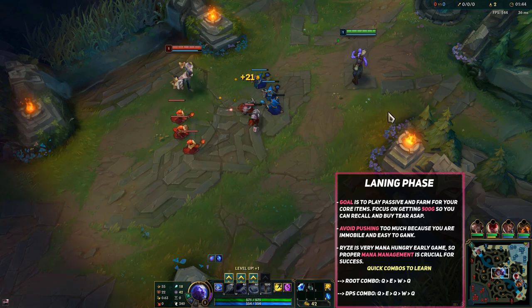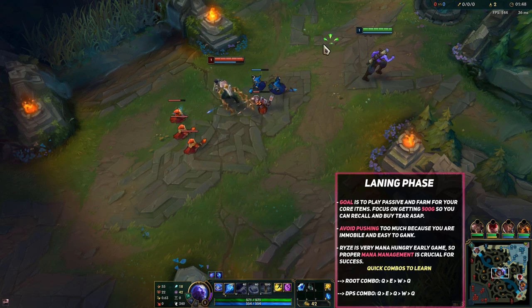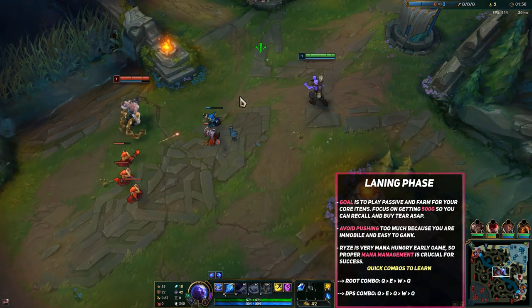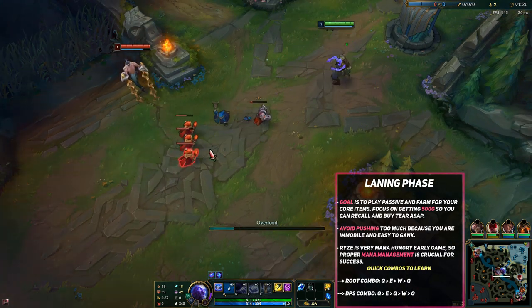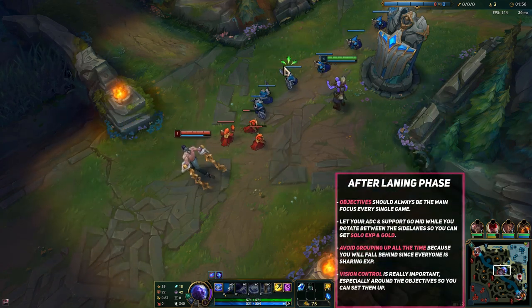What you want to do early game is max out your Q first — it's your main damage spell — then your E second. It also gives some damage with the flux. Then your W last. Put points into your ultimate whenever possible.